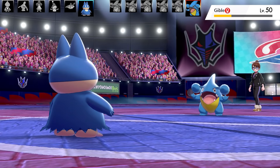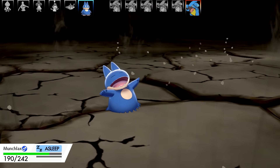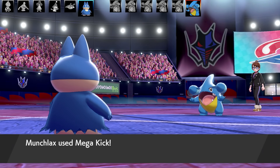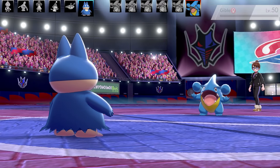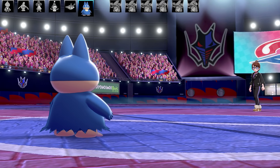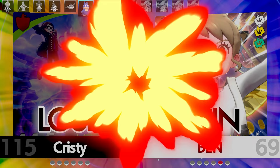The last Gible comes out with only a little bit of health. It goes for Earthquake, doing pretty good damage — about a 4-5 hit KO. I wake up and get that Mega Kick to land again, and the Gible goes down. That Munchlax was very, very lucky in the end. Thank you for the battle, Checkosaurus — it was a very cool team, almost like babies versus babies.